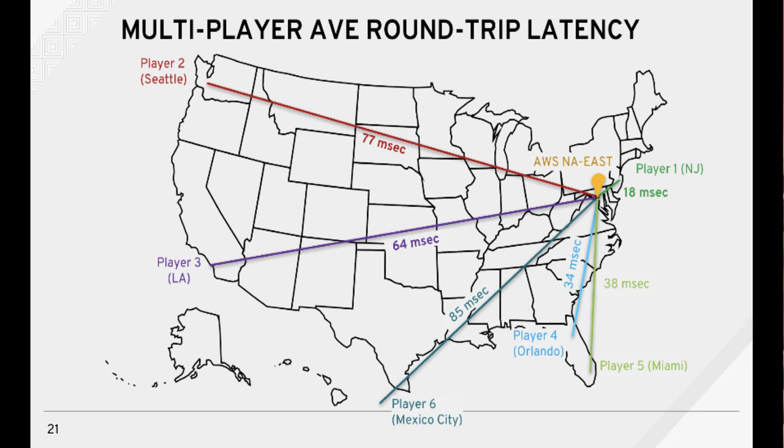One gamer in a group of friends initiates the gaming session and selects the server location within an AWS region. Here I'm assuming it started in the NA East region in Sterling, Virginia. My son has a group of friends dispersed throughout the United States, which means some gamers in the group will experience longer latency times due to geographical proximity to the AWS servers.